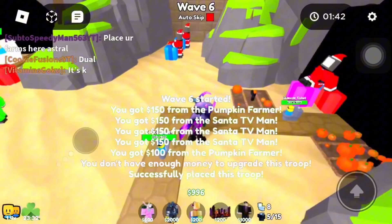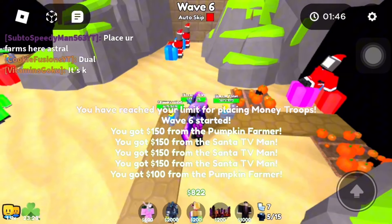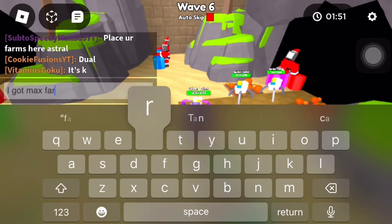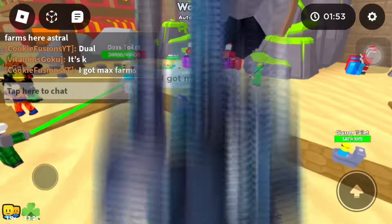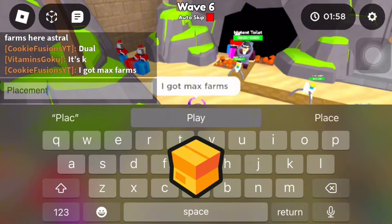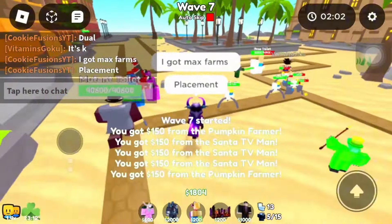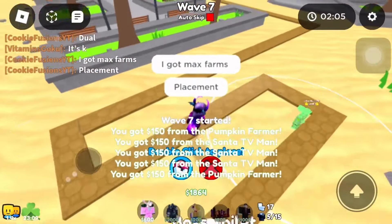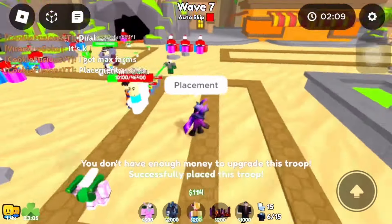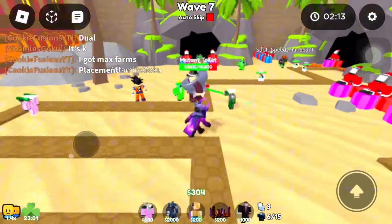Let me just put more of my farms down and upgrade them. I got my max farms for both Santa TV Man and the Pumpkin. I'll try to put down a Titan Toxic Gana which I got gifted from a mailbox by one of my friends — shout out to you if you're watching. I'm going to put a toilet on my desk just in case because my boss toilet seems kind of dangerous right now.